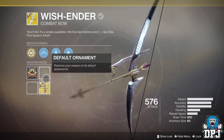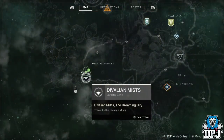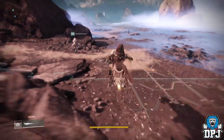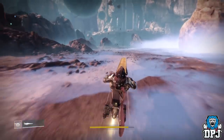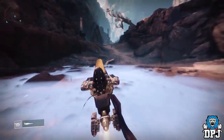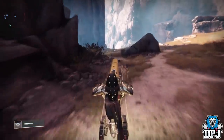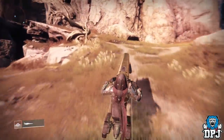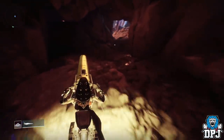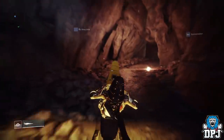Today I bring you another Destiny 2 video and a guide on how you can get the Wish Ender Exotic Bow — and no, it has nothing to do with the raid. This whole quest starts with the secret mission found in the Confluence area on the Dreaming City. The mission is called the Shattered Throne. In my opinion this requires a full team — it's hard, it takes teamwork, and it can be a right pain in the ass, but stick to it and you will get this beast of an exotic bow.